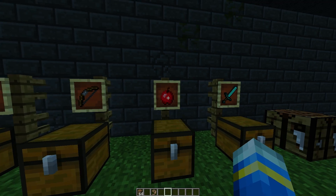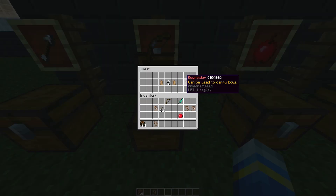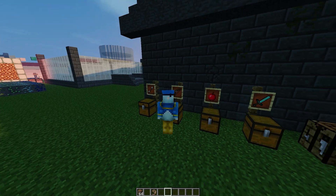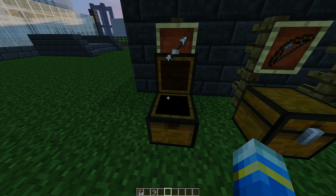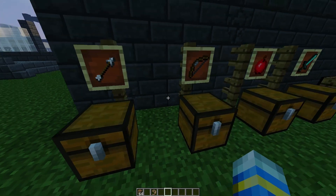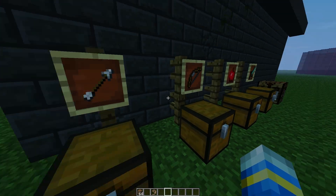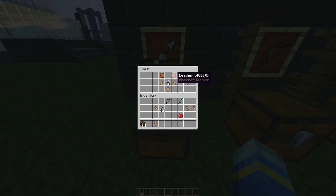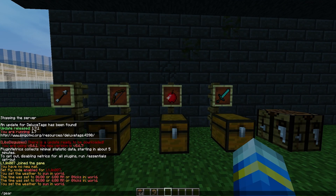Then we have the item holder, where you can put literally any item. We have the bow holder, which would look cool on your back, and the quiver — maybe the quiver on your back and the bow by your side, a bit like Lord of the Rings. You can also do /gear followed by the item name, like 'quiver' or 'item holder', to get it that way as well, if you have permission.